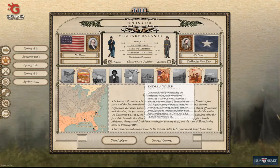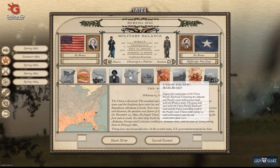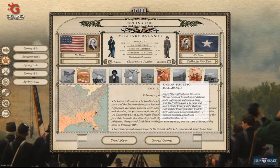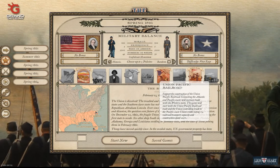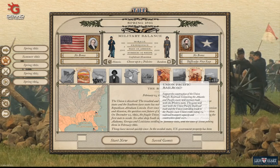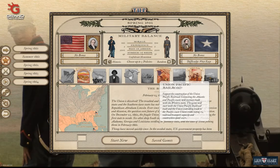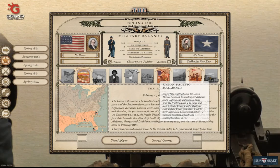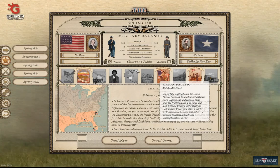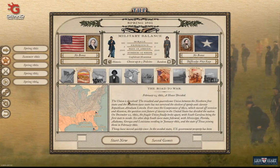So it actually gives a benefit to Confederate morale too — that's interesting. Union Pacific Railroad: support the construction of the Union Pacific Railroad connecting the Atlantic and Pacific coasts will increase trade with the western states. The game will start with the Union Pacific Railroad built and the union controlling trade to the Pacific coast, union credit rating plus two, railroad transport capacity and construction speed plus 25 percent.